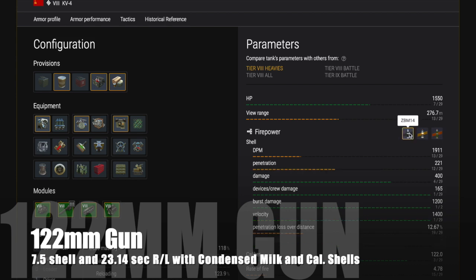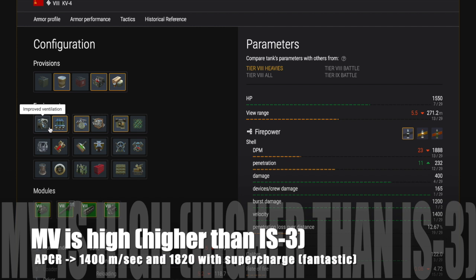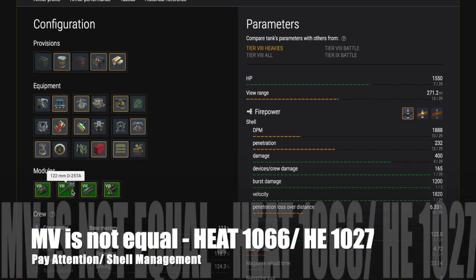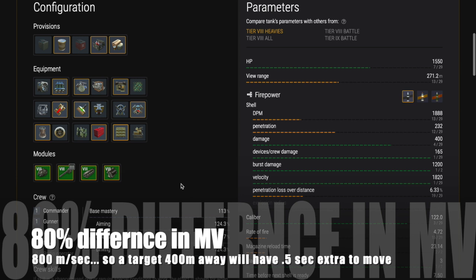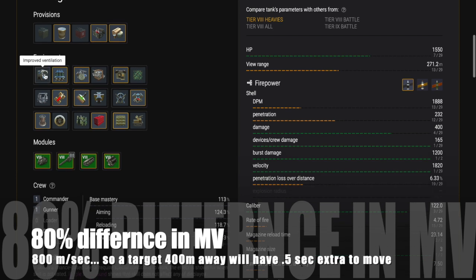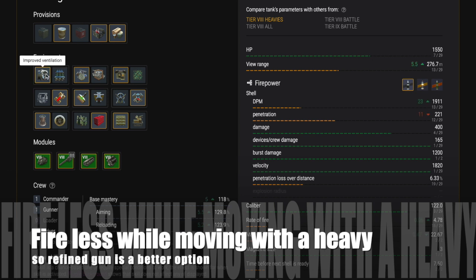It has a 122 millimeter gun like most of the IS tier 8 range, with a 7.5 second shell reload. In the magazine you get 232 millimeters of pen with APCR, 297 with HEAT which is our premium round, and 67 millimeters with HE — which is quite high, so load up some HE. Muzzle velocity is high: APCR gives you 1400 meters per second, and 1820 with supercharged, which is really fantastic — one of the highest in the tier. HEAT is much slower at 1066, HE at 1027. Pay attention to shell management because there's an 80% difference in muzzle velocity between APCR and HEAT or HE. A target 500 meters away will take half a second longer to reach, meaning you could miss — be aware of that when firing non-APCR rounds.